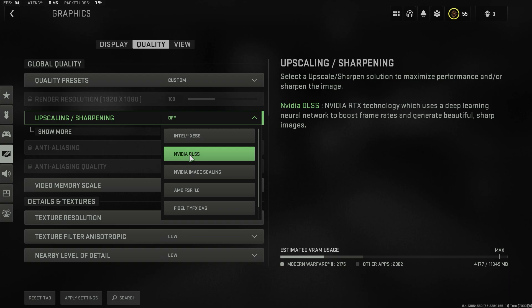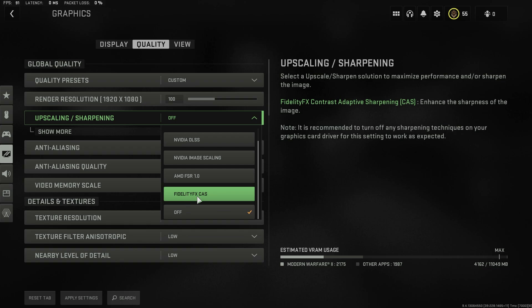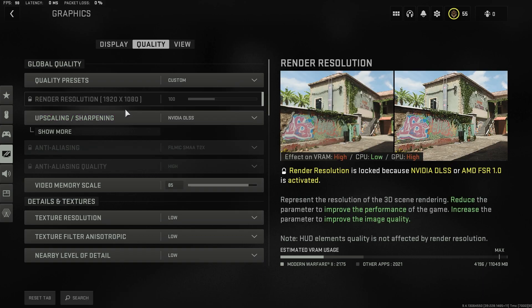I have an NVIDIA graphics card so I'm going to go ahead and use NVIDIA DLSS. I've heard that FidelityFX is very good as well, so that should improve the quality of everything in the game and just make it overall better for you to play, because you'll actually be able to see the people and everything.